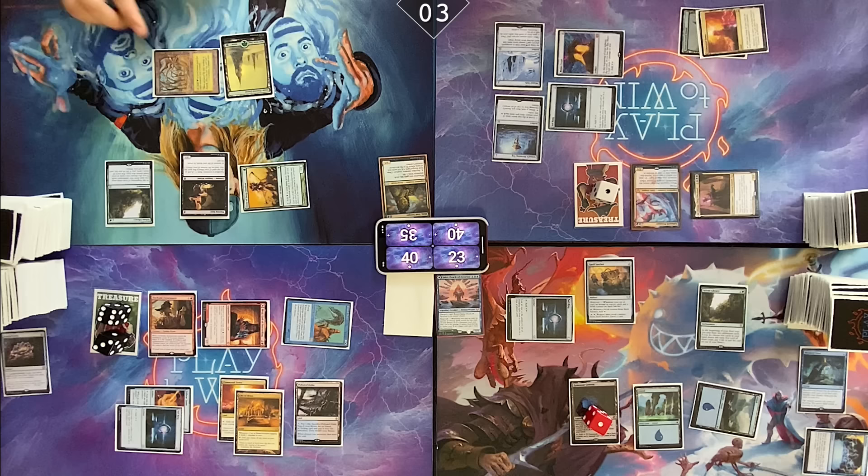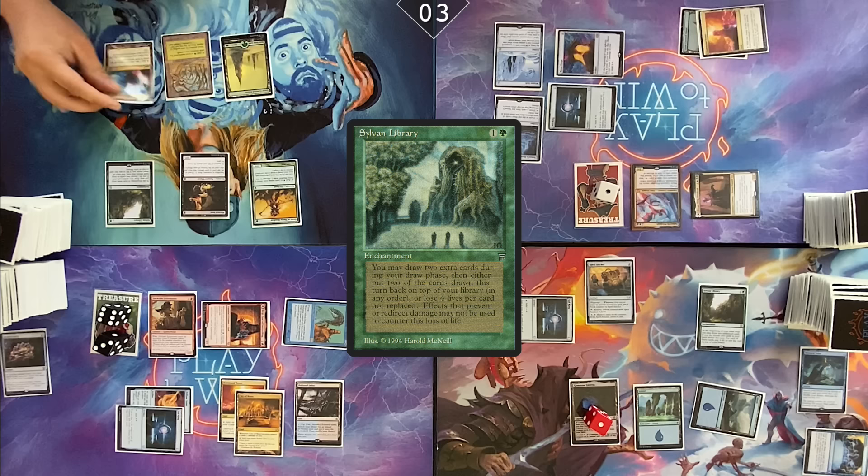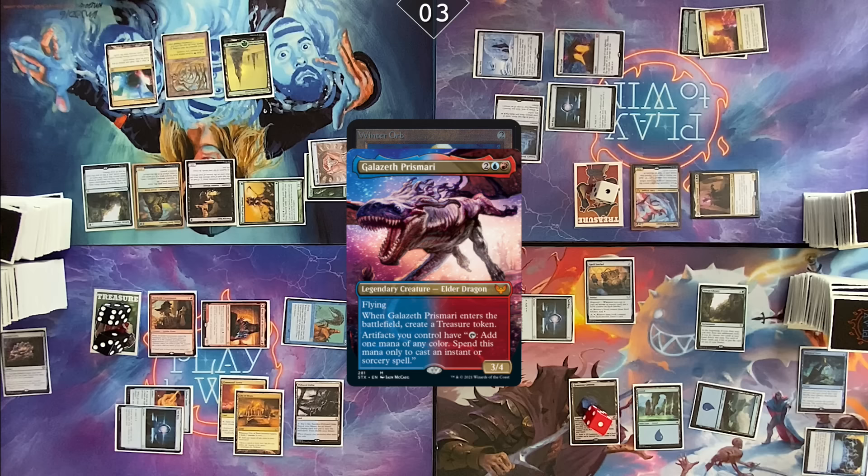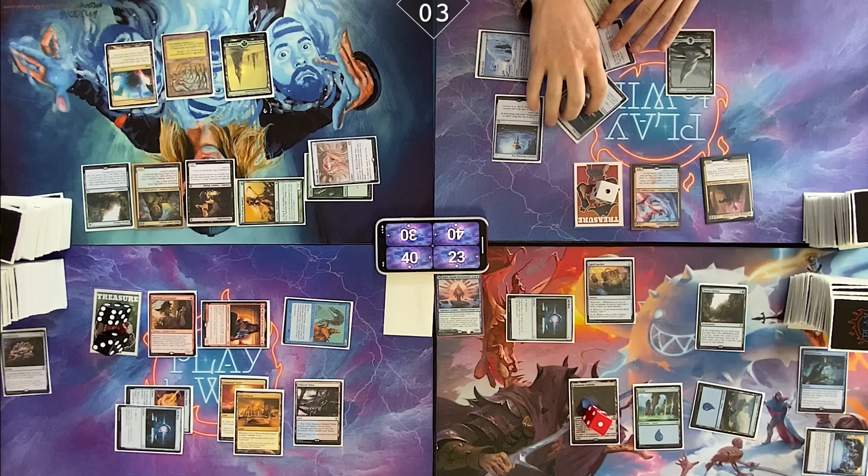Untap. Draw. Draw my extra two. I'll keep one extra. My land for the turn. Cast Chrome Mox, imprinting Arbor Elf. Paying one. Cast my Commander. Pass the turn. In the end step, I'll tap Winter Orb to generate one mana. Untap both of my lands.